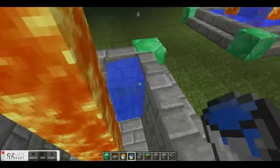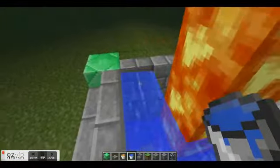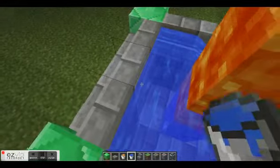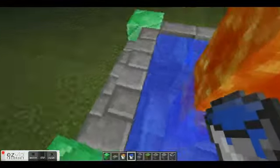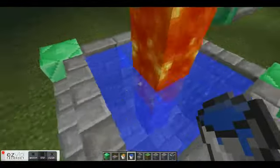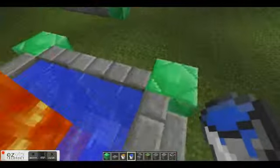And then you simply add water. Because the end of the lava stream and the source block of both are away from each other, they do not interact in such a way that will form anything. Which allows you to have this cool pillar of lava going through water.